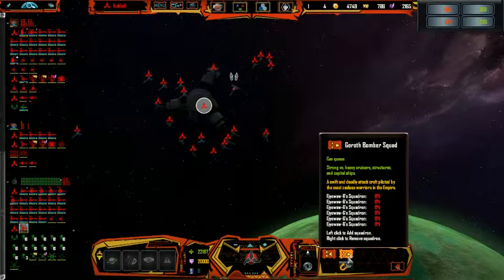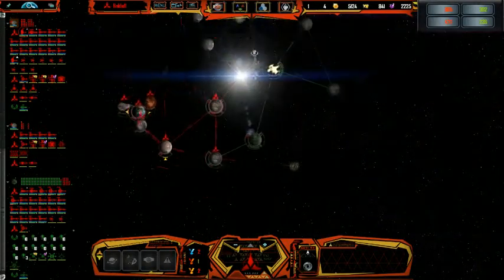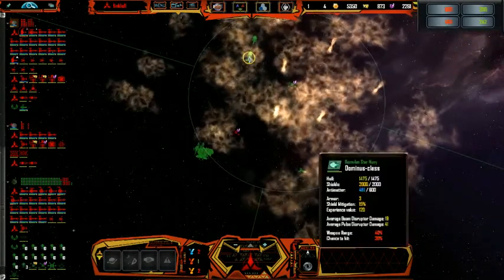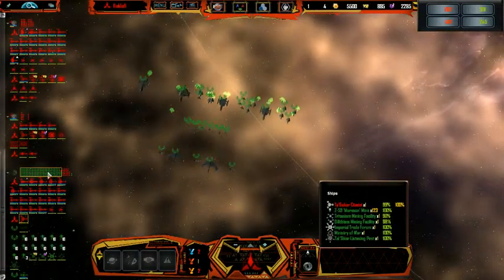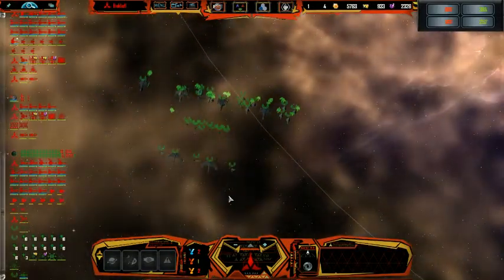We're going to get bomber squadrons here. What is that — a Lenora class? Could that be the beginning of the fleet moving out? They're just standing there. Do they not think they can win? Oh my god, what is that? Please tell me those are just the... 120 mines. Oh my god, that seriously is a lot of mines.